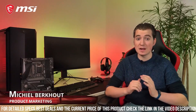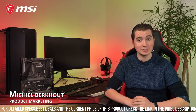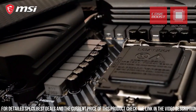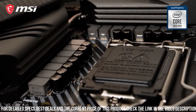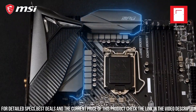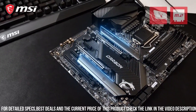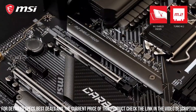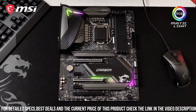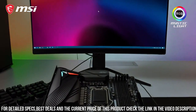Equipped with lightning-fast PCIe 3.0 slots, multiple M.2 connectors, and USB 3.2 Gen 2 ports, the MSI MPG Z490 Gaming Carbon Wi-Fi offers seamless connectivity and data transfer speeds, allowing gamers to fully harness the potential of their gaming rig. Its advanced thermal design, including extended heat sinks and M.2 Shield Frozr, ensures optimal cooling efficiency, preventing overheating and maintaining peak performance.